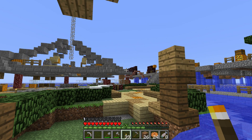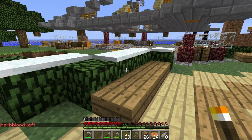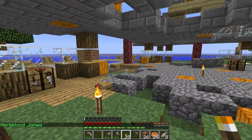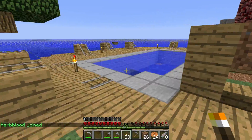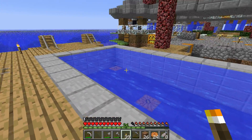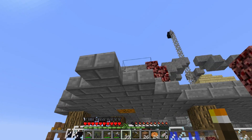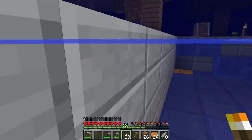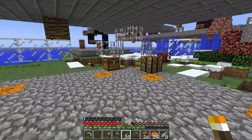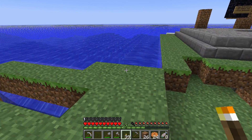Somebody broke this place up. Maybe this is old, abandoned. Maybe it's already been griefed to death. Now this is obviously a swimming pool. Cool. Is that a diving board up there? Whoops. And I'm sure the chest is empty. Of course — nobody leaves anything in chests, not even blocks.